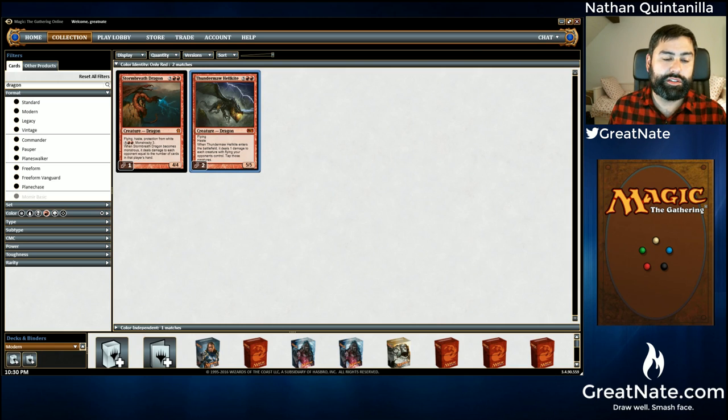That's also really important for another reason — Thundermaw is always going to be at least a two-for-one, or at the very least a 1.5-for-one if they've only cast half of Lingering Souls. If they've cast and flashed back Lingering Souls and you play Thundermaw Hellkite, even if they have a Path to Exile for him, that's a two-for-one — they used a card to get rid of Thundermaw and you also killed their Lingering Souls tokens. In a matchup that is very much attrition-based — who can deal with threats most efficiently, retain more cards, and generate more virtual card advantage — that is likely the person who wins the match.